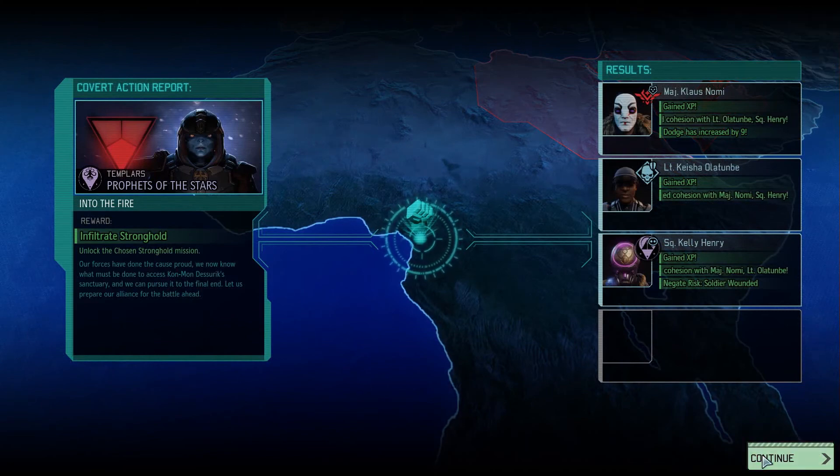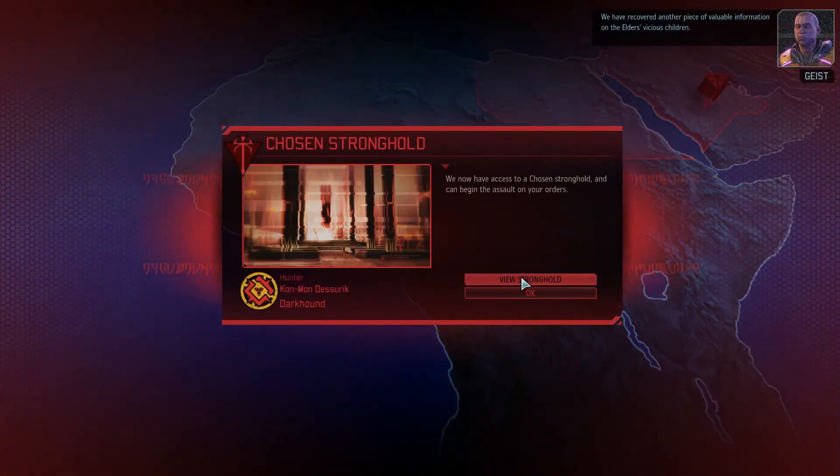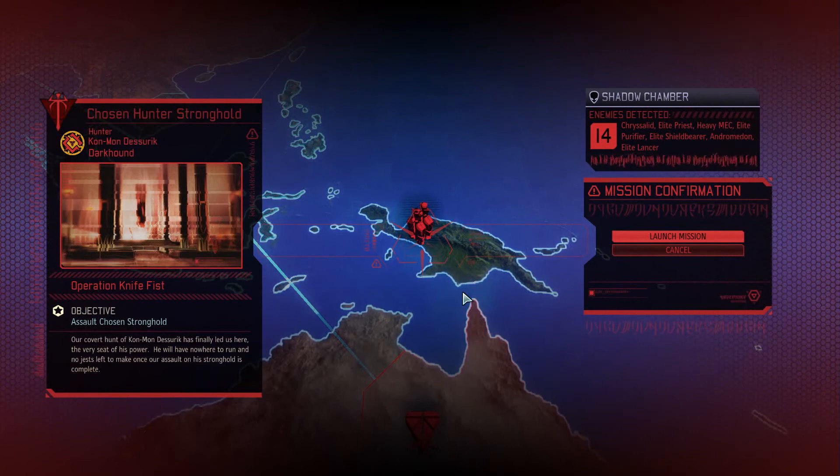We infiltrated the stronghold, so now we have the option for the stronghold mission. The resistance found a way into the chosen stronghold commander: elite purifier, elite shield bearer, andromedon, and elite lancer. That's really interesting. Chrysalids, priests, heavy mechs, purifier, shield bearer, andromedon, and elite lancer.